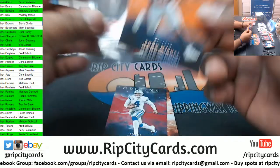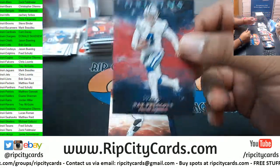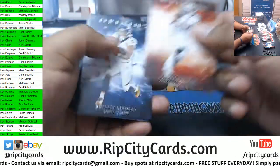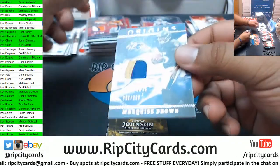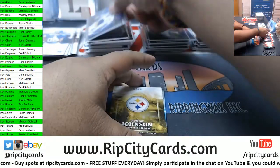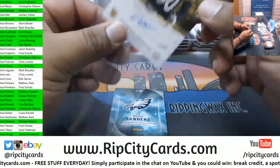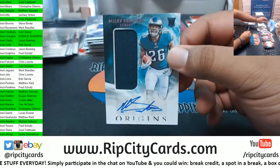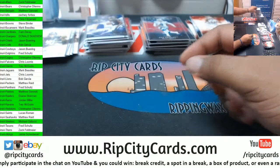Mitchell 175 Patriots. Prescott 299 Cowboys. Godwin Bucks, Lindsey Broncos. Marquise Brown three-color Relic to 199 Ravens. Deontay Johnson Steelers Auto. Miles Sanders Eagles RPA. Four boxes left — let's go!